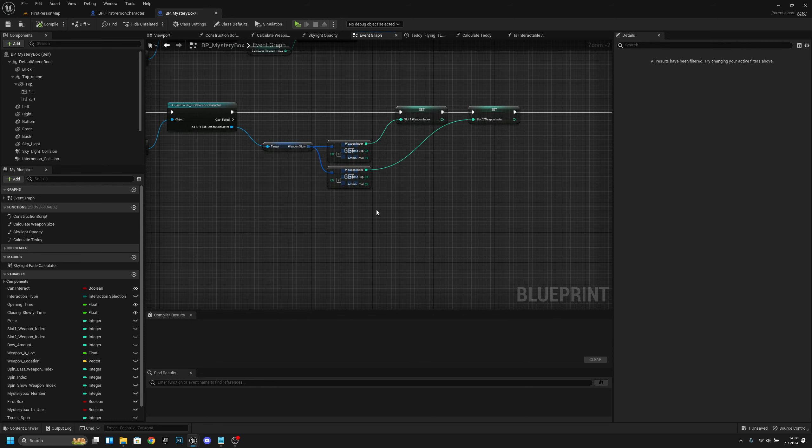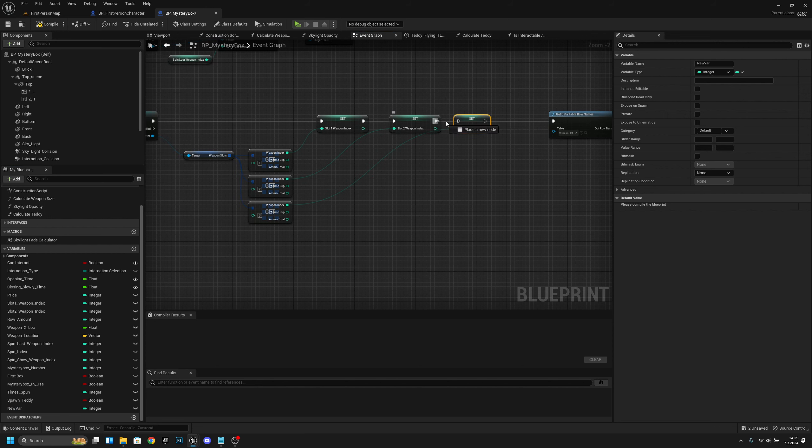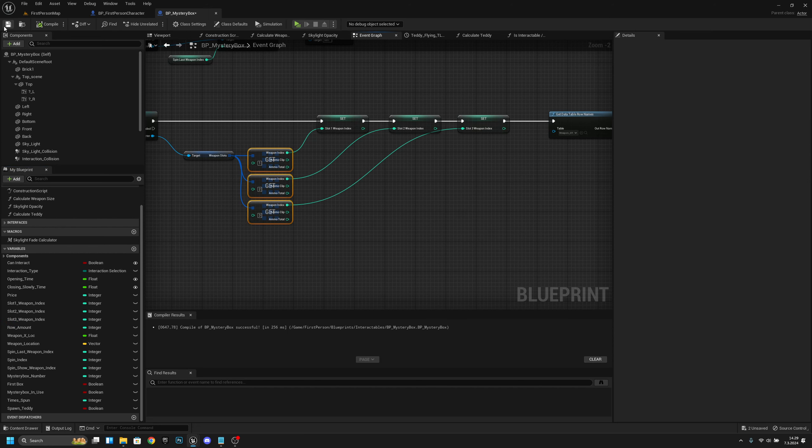Now from the Weapon Index we want to promote it to a variable. Let's connect it back. Let's move the variable under the others — so Slot 1, Slot 2, and let's rename this to Slot 3 Weapon Index. Now we are also setting the Slot 3 Weapon Index. Compile and save.